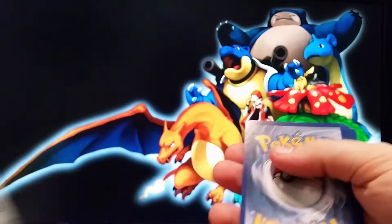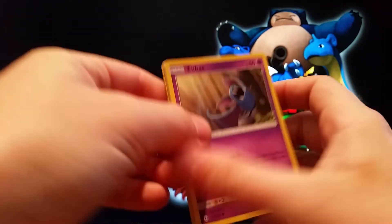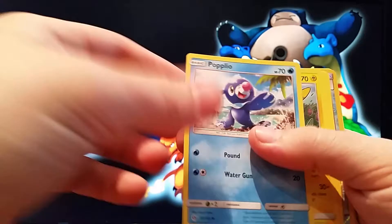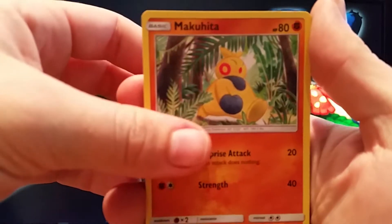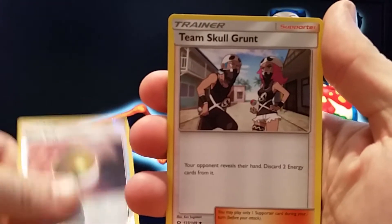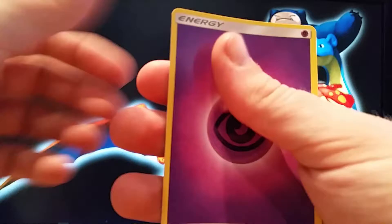Alright, pack number one. I've got Zubat, Popplio, Togadamaru, Sheldur, Makuhiti, Nespaul, Team Skull Grunt, Poison Barb, Charjabug, Bruxish and an Energy.